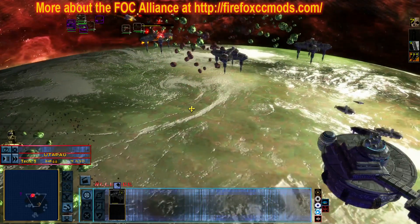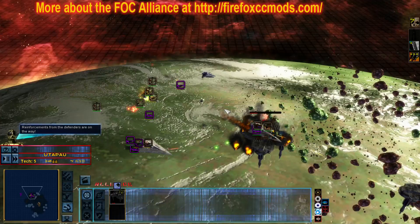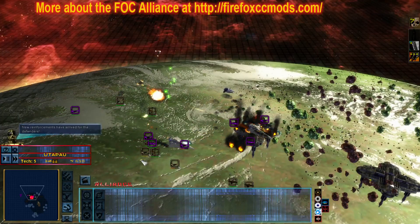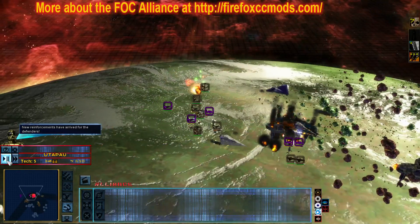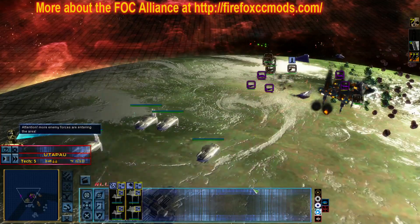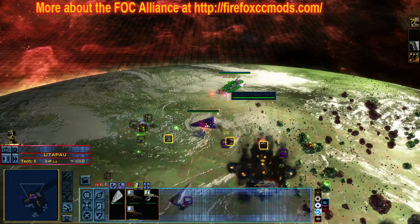I got one on me. The shield generator is disabled. The ion cannons are disabled. We've lost the laser battery. Weapons charged — we've got one on me. Our target fire needs the laser cannons.